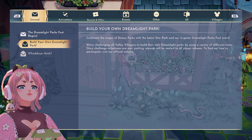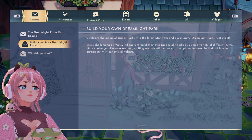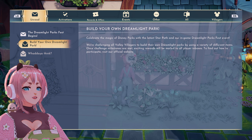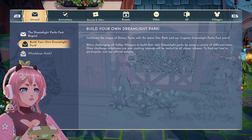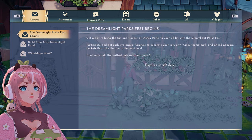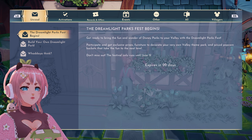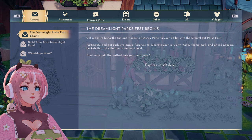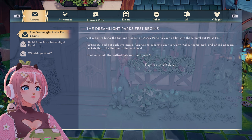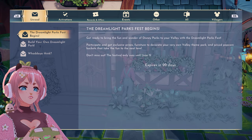Build your own Dream Ride — Build your own Dreamlight Park. Celebrate the magic of Disney Parks with the latest Star Path and our in-game Dreamlight Park Fest event. We're challenging all Valley villagers to build their own Dreamlight Park. Once challenge milestones are met, exciting rewards will be mailed to all players. The Dreamlight Park Fest begins — participate and get exclusive prizes: furniture to decorate your valley theme park and prized popcorn buckets. The festival only runs until June 5th.